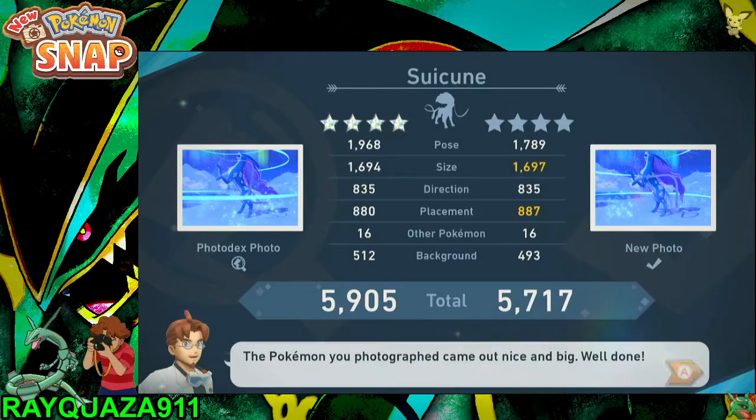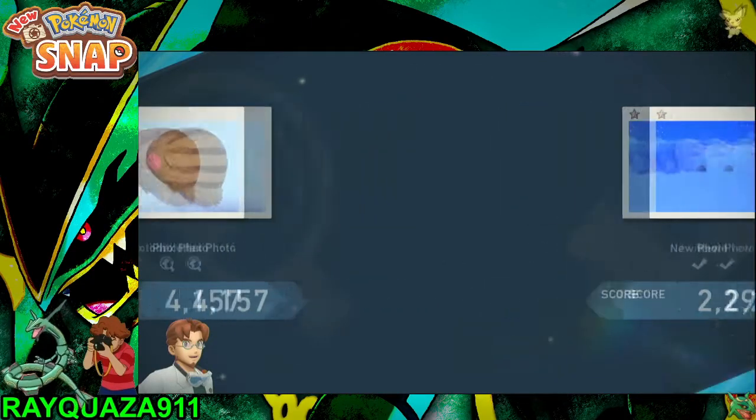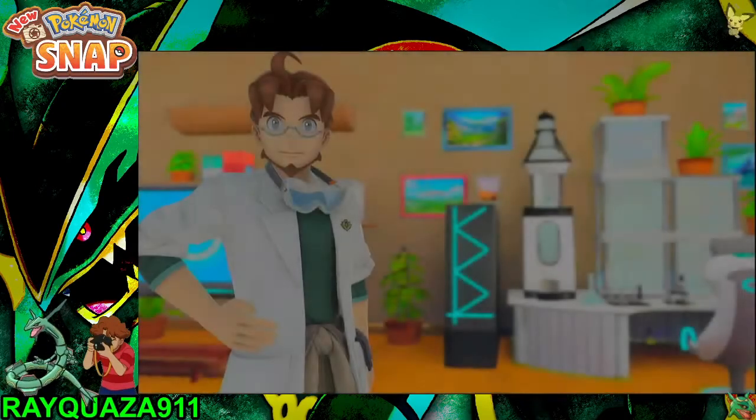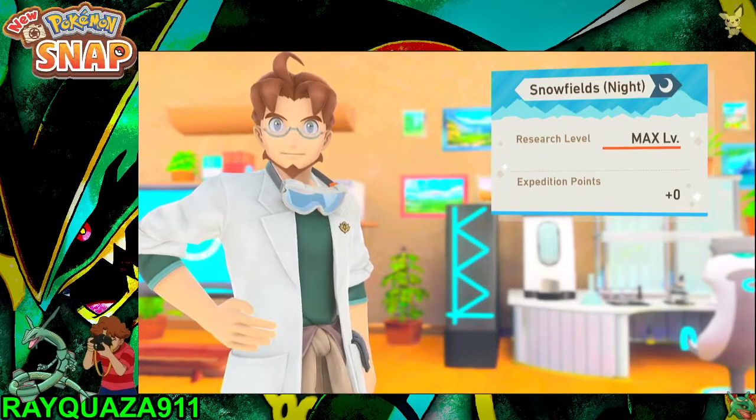Same with the Mamoswine and Swinub. And then we dump all our points into Suicune — she'll give us over 5,000 in most of our pictures. And then finally end with Aurora. That should give you a total of over 9 million points if you get all those good Suicune shots in.